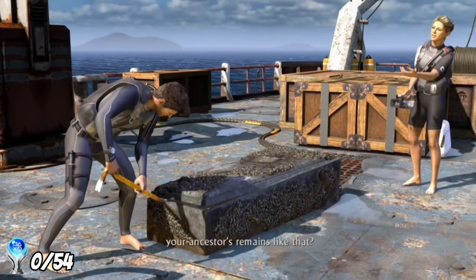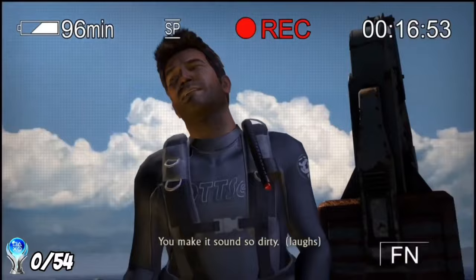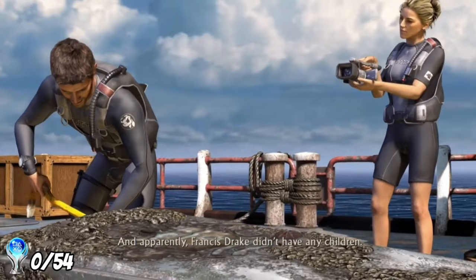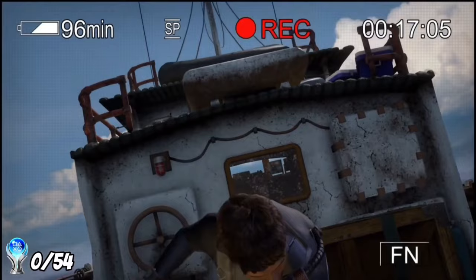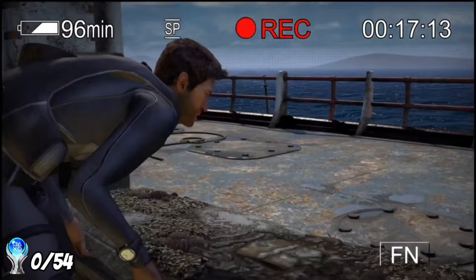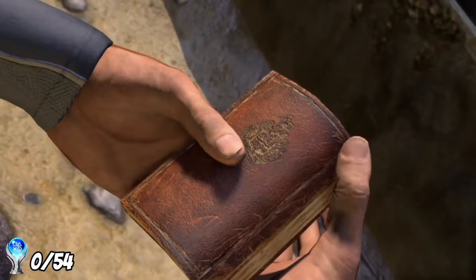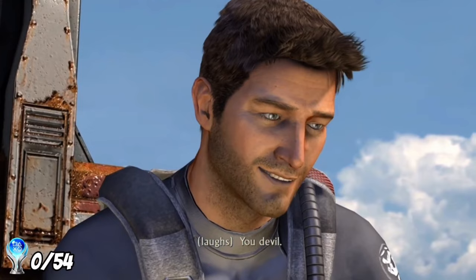The game starts with our protagonist Nathan Drake, who has recovered the lost coffin of his supposed ancestor Francis Drake, buried at sea 400 years prior. With him is Elena Fisher, a reporter working on a documentary. When the coffin is opened it is empty, proving Nathan's theory that Francis faked his death. However, the coffin wasn't entirely empty — Nate finds Francis's lost diary with clues to his last treasure hunt. This good news is cut short as Nathan and Elena are boarded by pirates and are forced to fight them off.